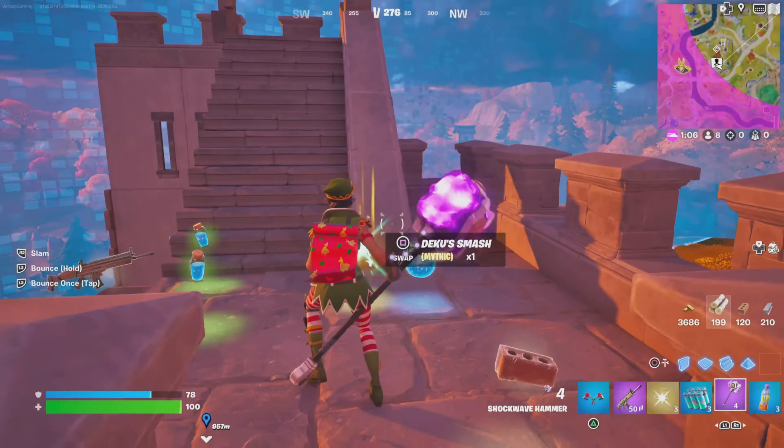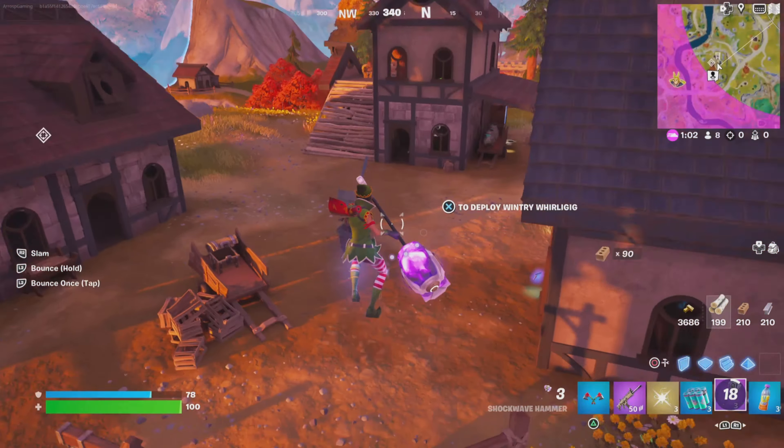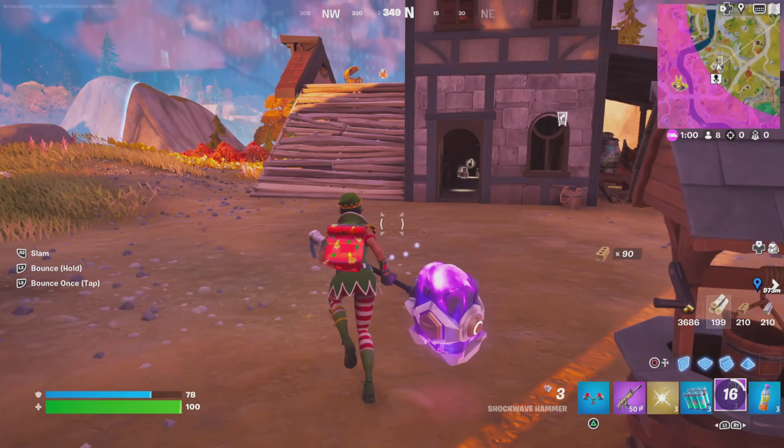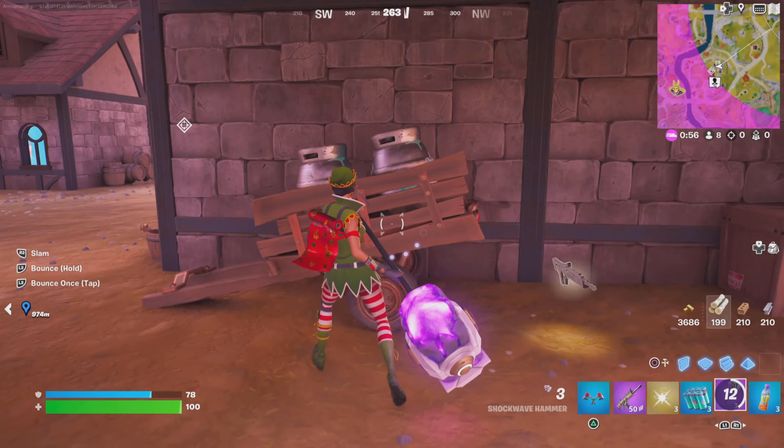They are the large purple ones that we find in loot chests lying about, or you're stripping them off the bodies of your dead enemies. Now what you're wanting to do to help complete this one is you're looking for height advantage.